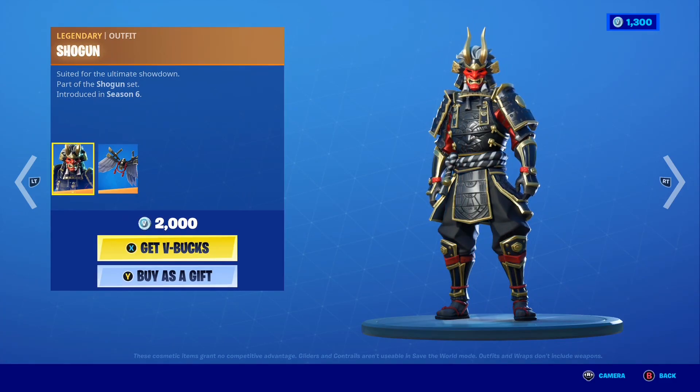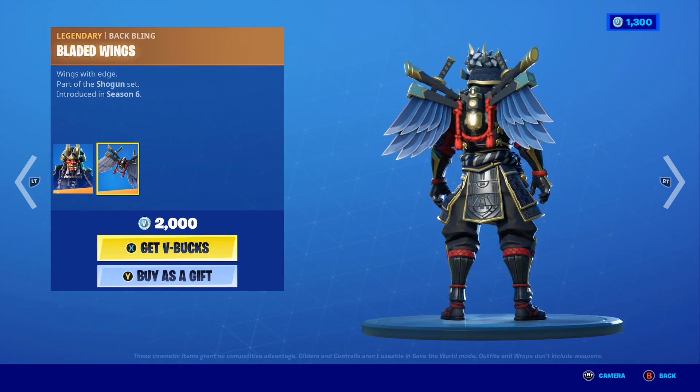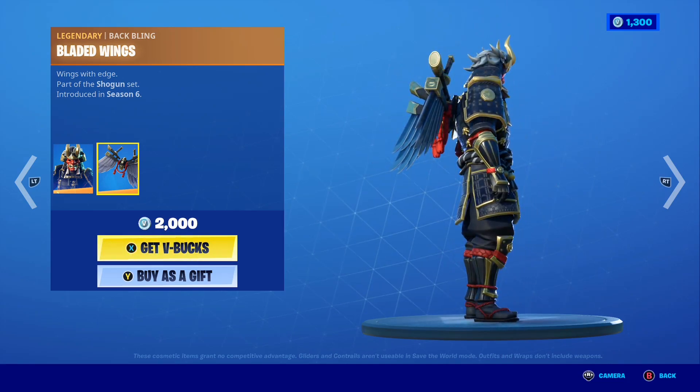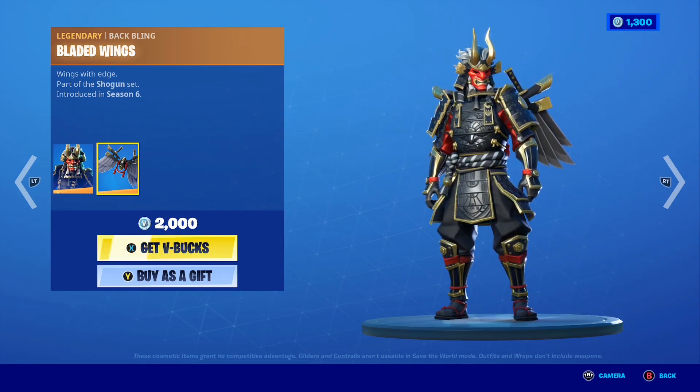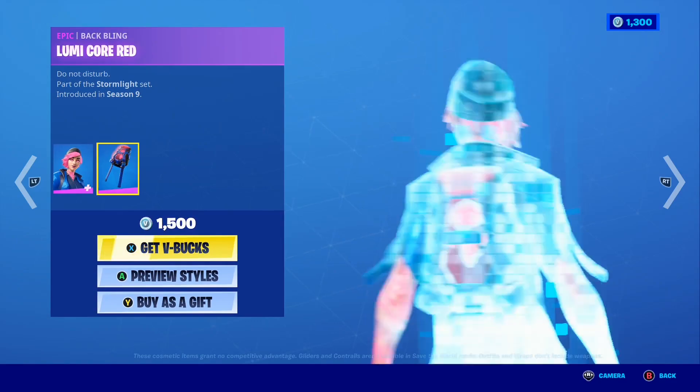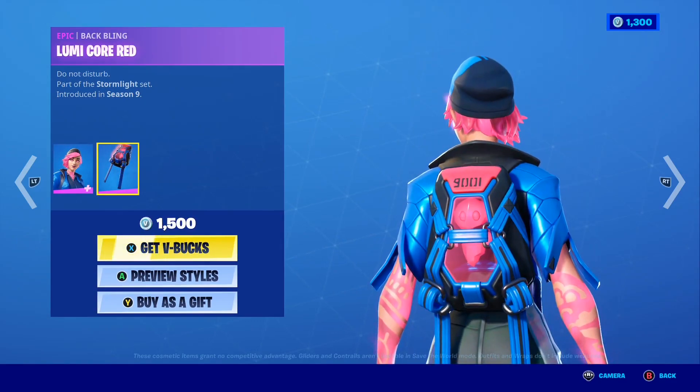Moving on, the Shogun skin is back in today's shop — it's such a beefy, insane-looking skin and comes with the Blade of Wings Backbling. Let me know down below if you want it gifted. The Night Beam skin is also back with the Lumi Cool Red Backbling and the No Glow Style.